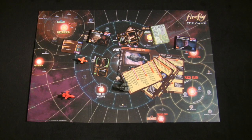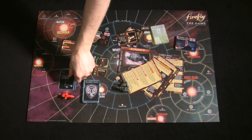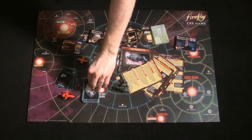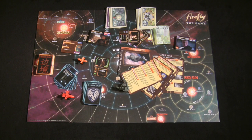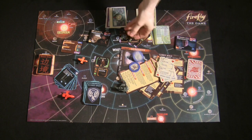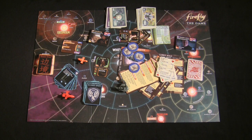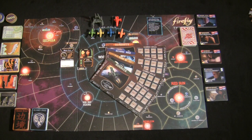Each job requires you to go to a location, complete an objective, and possibly travel to another location for a final objective to get paid. Firefly is unique in that movement uses card flips rather than dice — what happens depends on which card you flip, and differs between Alliance space and the outer rim. The most lucrative jobs require you to misbehave; succeed and you get paid, but fail and you might get a warrant for your arrest.